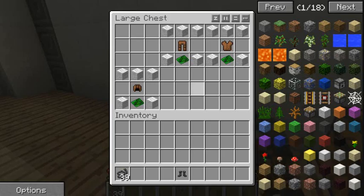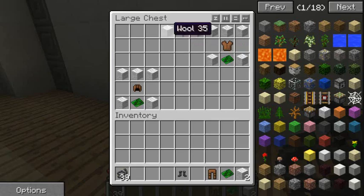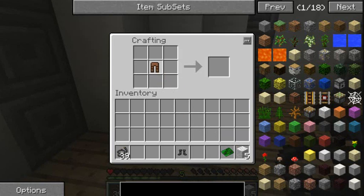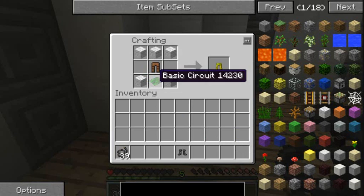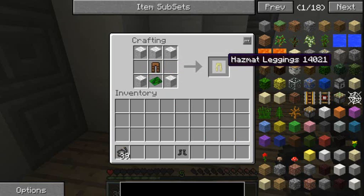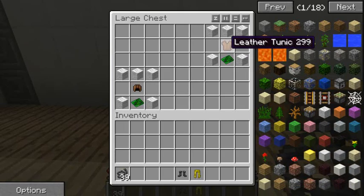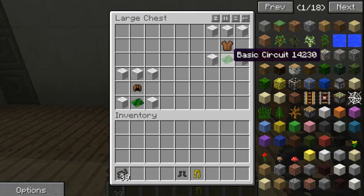Next is your hazmat pants. You need another five wool, a basic circuit, and leather pants. Leather pants in the middle, three wool at the top like before, a wool in both bottom corners, and then the basic circuit under the pants to make the hazmat leggings.